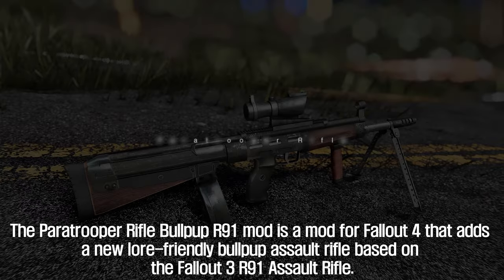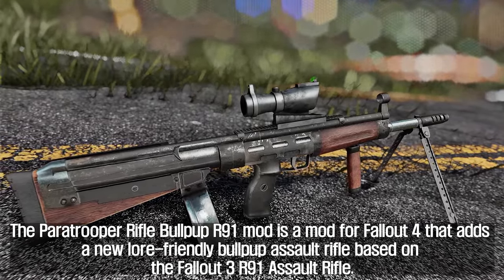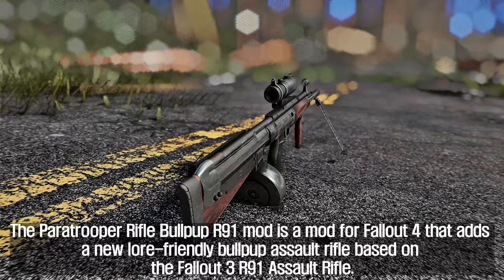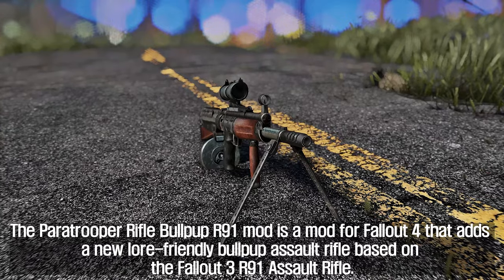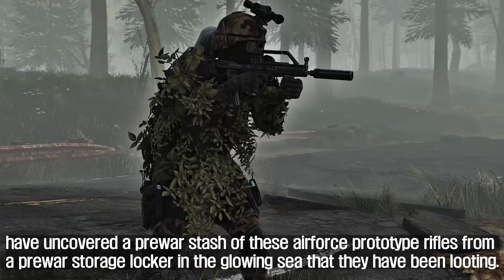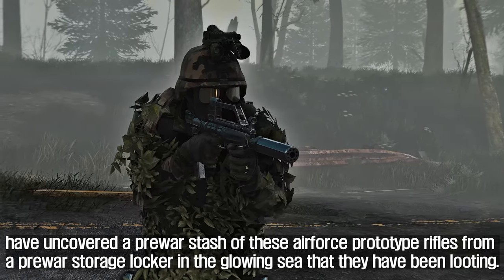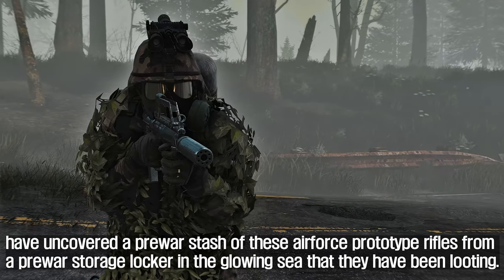The third mod is the Paratrooper Rifle Bullpup R91 — a new lore-friendly bullpup assault rifle based on the Fallout 3 R91 assault rifle. The Gunners, a group of mercenaries in the game, have uncovered a pre-war stash of these Air Force prototype rifles from a pre-war storage locker in the Glowing Sea that they have been looting.